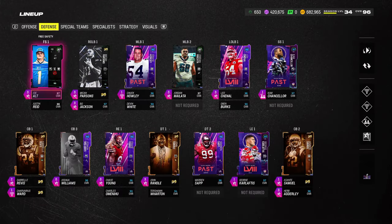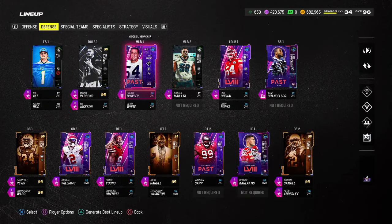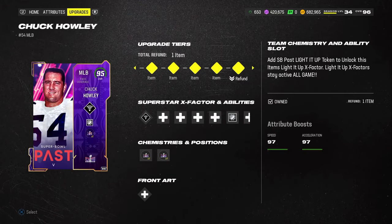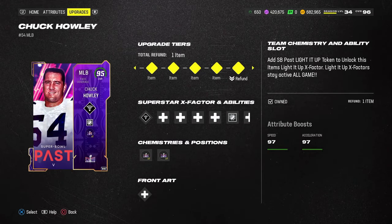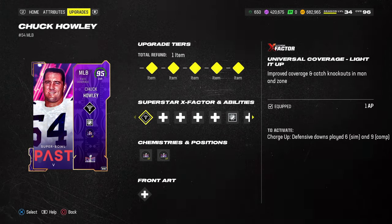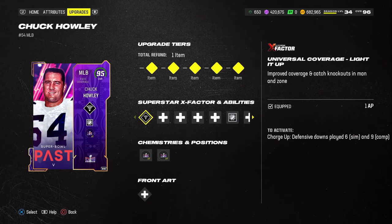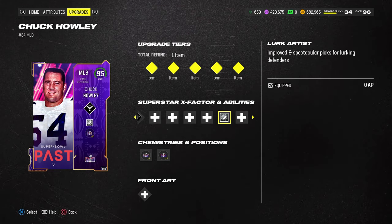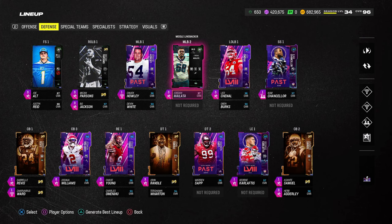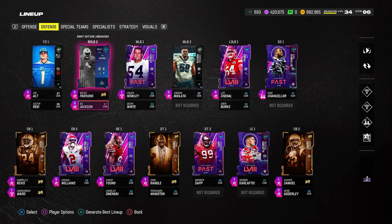At the linebacker position, I do think Chuck Howley makes this scheme a lot better, but any linebacker with Medium Route KO, Deep Route KO, or Inside Shade will work. He has Universal Coverage lit up, which means — just like Cam Chancellor — he's going to get basically all the KO abilities built into the card.